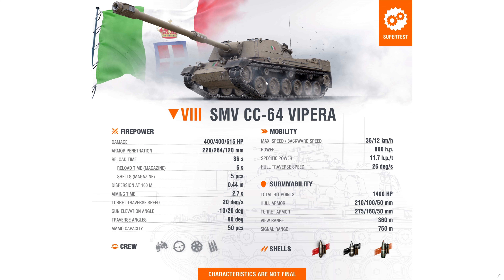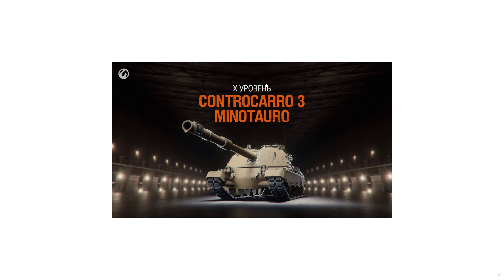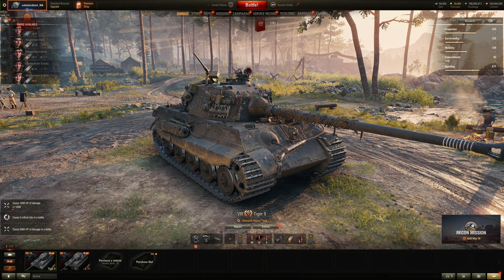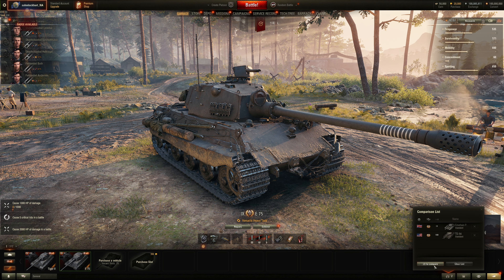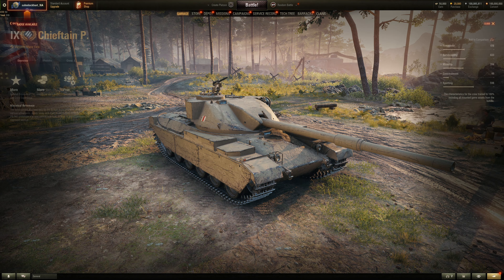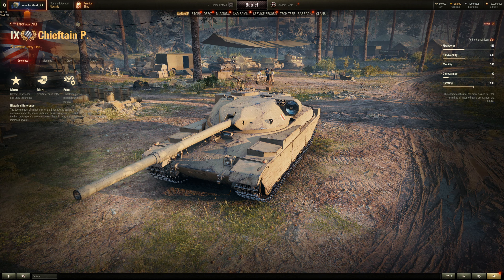We'll take a closer look at this vehicle later on. Moving on — they just added the Chieftain prototype and the TS-54 to the second iteration of update 1.17. We'll quickly take a look, but I'll put a more in-depth video on these vehicles. So the Chieftain prototype is a Tier 9 premium — makes more credits at Tier 9 like the STB-1K or the WZ-114, but from an initial glance, this is a whole lot better than the WZ-114.